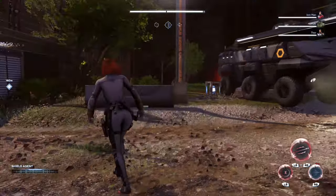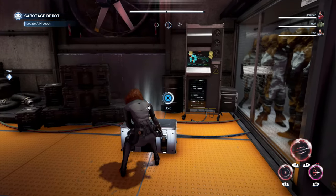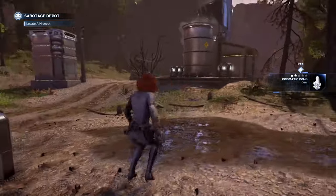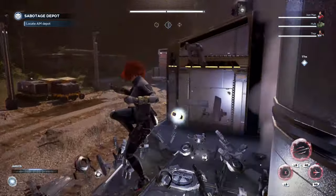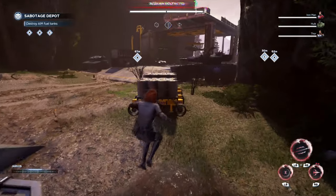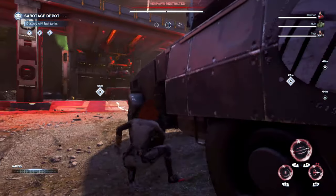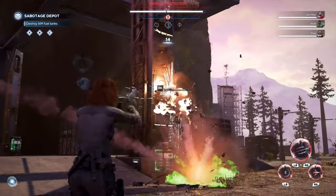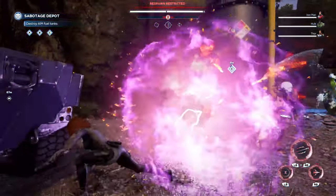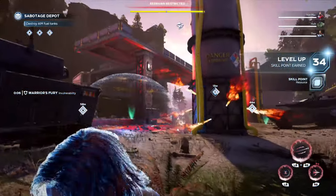Heavy security up ahead — then that's where you head first, never thought I'd say that. Better hurry, they've likely called in reinforcements. Several AIM units are guarding the area. They're transferring fuel to a nearby Quinjet — they're attempting to escape with some of the SHIELD equipment. You know what to do. Look for a chest with gear nearby. Wind blows, lightning strike.